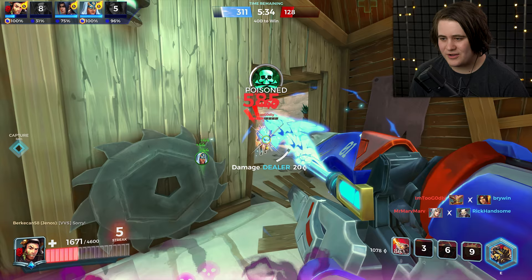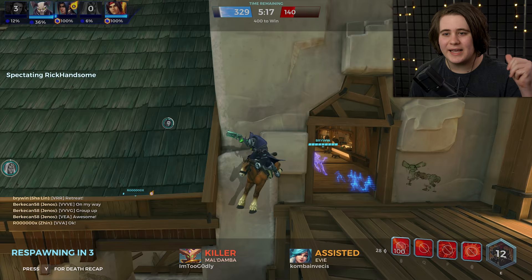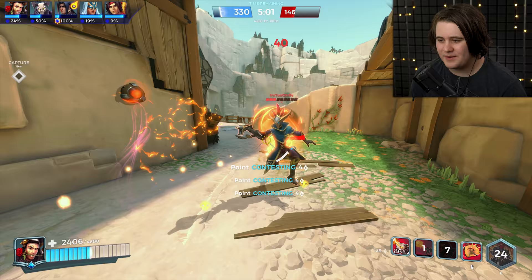Haven't used my ult yet — maybe I should use it now. We'll use it against the Damber. Completely unnecessary but we did it anyway. Let's get rid of him — can we kill him? There we go. Can we dash in and get this Eevee? Nope, instead we're gonna die. I feel like I've done pretty well. The best way to play this is to just be as aggressive as you possibly can, because people like Knessa and Eevee who aren't used to this loadout won't really know what to do.